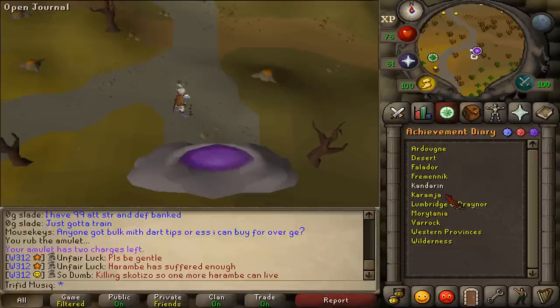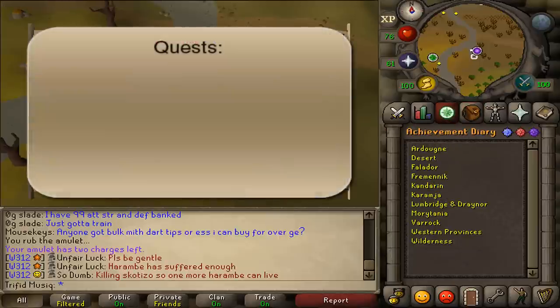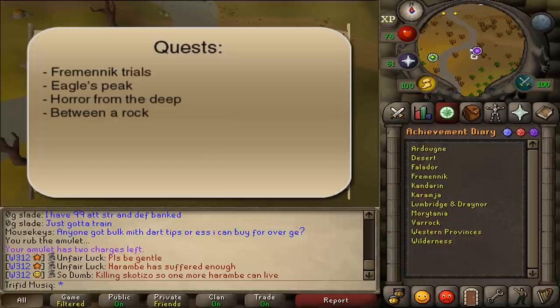Hi and welcome to my guide on how to complete the Fremennik Medium Achievement Diary tasks. The quest requirements are Fremennik Trials, Eagle's Peak, Horror from the Deep, and Between a Rock.